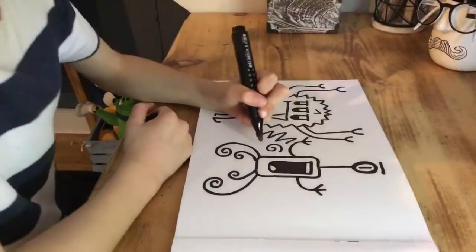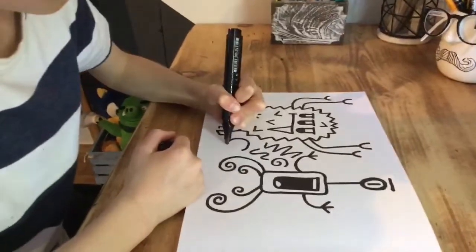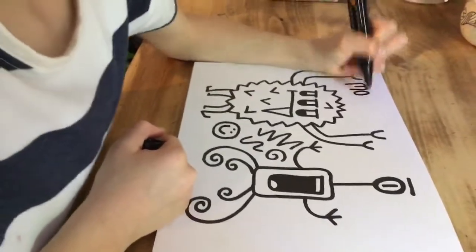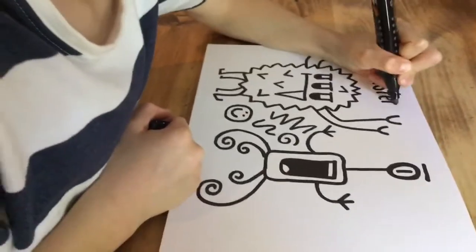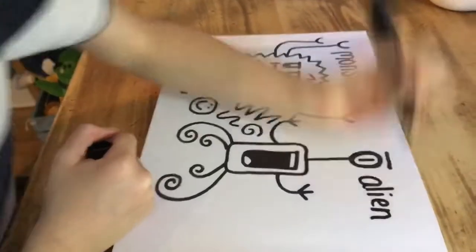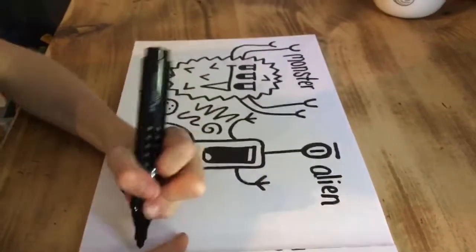I'm going to add some swirls and a smiley face here. I'm going to label the two characters — monster and an alien — going along here.